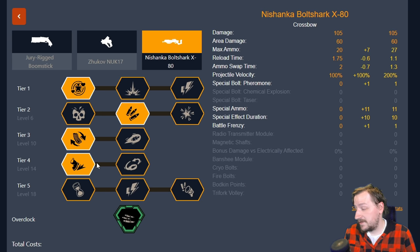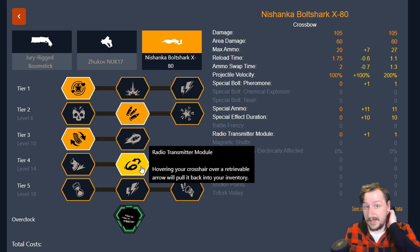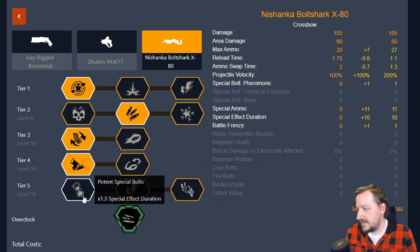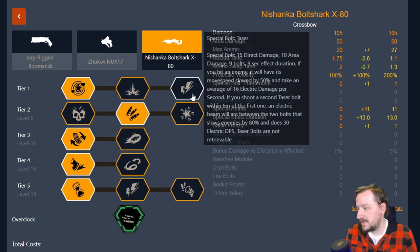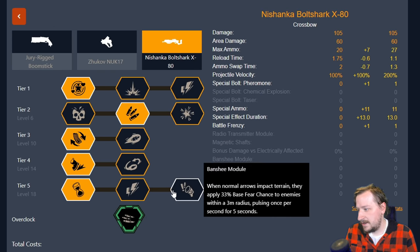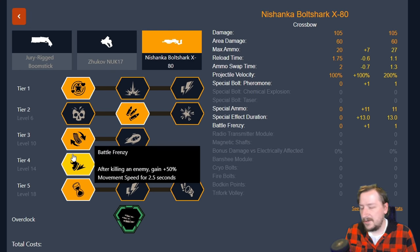In tier four I really like Battle Frenzy. You could go with the Radio Transmitter though if you find yourself launching bolts really far away, which you could with this one because it is easier to hit targets further away — and if that's the case then take the Radio Transmitter, otherwise Battle Frenzy is just really nice for moving around. In tier five this kind of depends on which bolts I took. If I took either of the special bolts I'll usually go with the Potent Special Bolts. If I went with the electric ones I'll usually go with the Magnetic Shafts. Fear can be useful with the chemical rounds though too, so this one's your call.